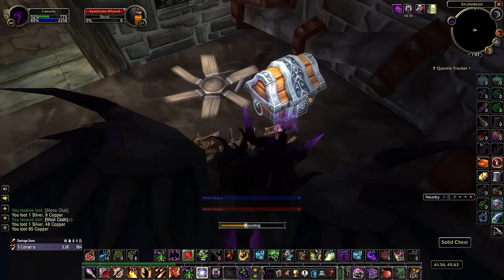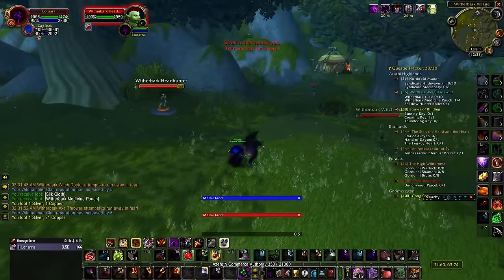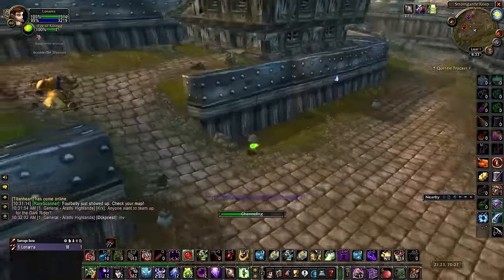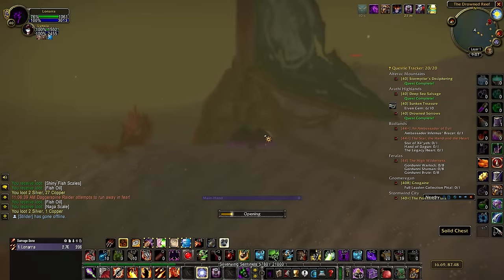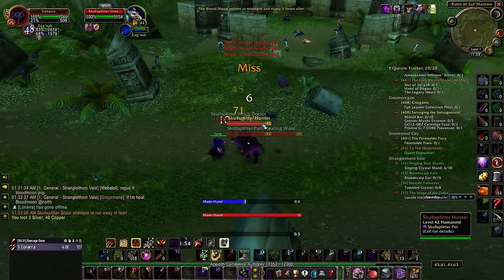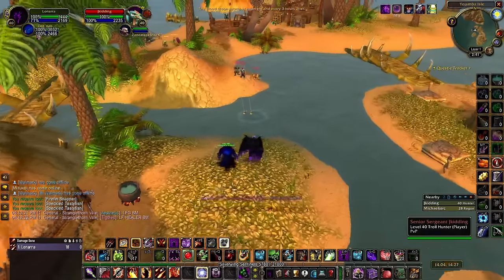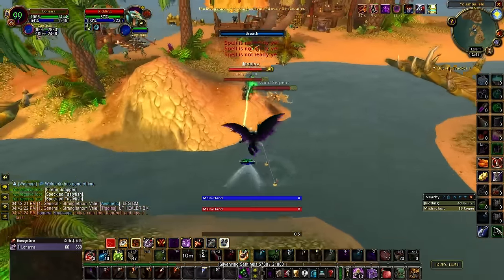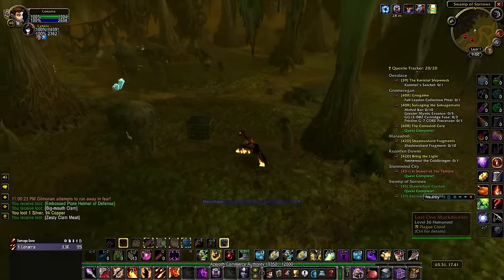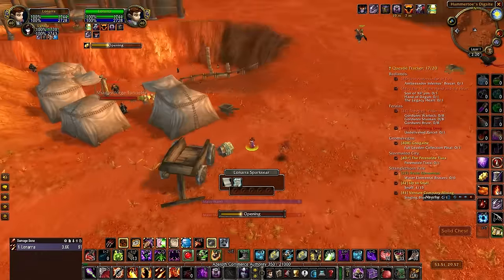As for other zones: Alterac Mountains has a fair amount of chests, but mob density tends to be high and many spawn locations are surrounded by elite ogres. Arathi Highlands is great for farming level 30 to 35 crates, especially from chests in the various farms or troll camps, though you can only find level 40 crates in Stromgarde or the underwater Naga section, both of which are tedious to navigate. Stranglethorn Vale has a ton of potential chest spawn locations, but the zone is gigantic, mob density is high, and it's one of the most populated zones in Phase 2 — especially during the Blood Moon — so competition over chests is fierce. Personally, I'd recommend trying Desolace or the Badlands first, and if they're too crowded, switch to one of the alternatives mentioned.